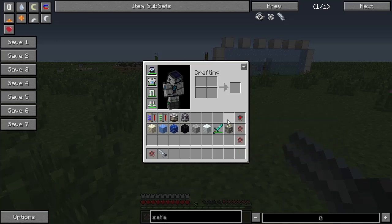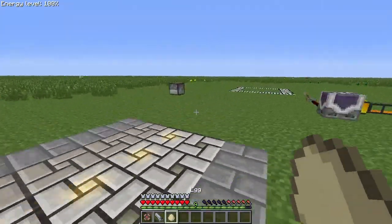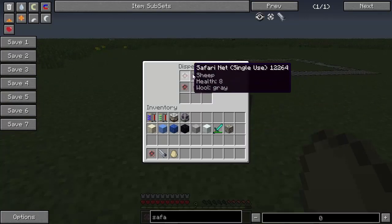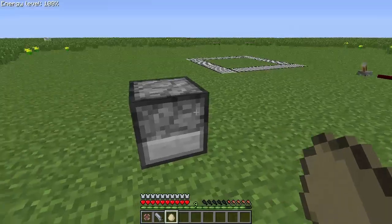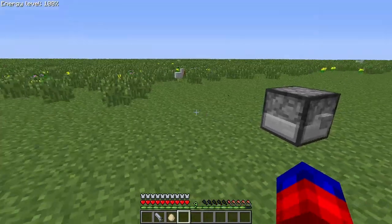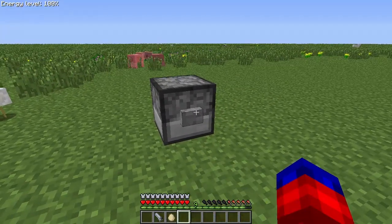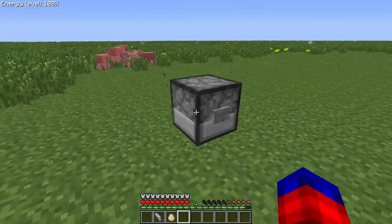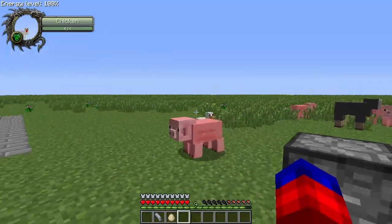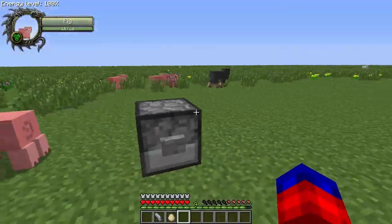Now we've got all these little guys captured, and that leads us to another really neat use of the Safari Net — they're able to be used in dispensers. I have some sheep, pigs, and chickens in there already. Just like any other dispenser, once you apply a redstone signal to it, it will launch your Safari Nets back out and release your creatures. You can't currently use a dispenser to capture creatures, but you can use it to fire them back out — that could be a lot of fun if you filled it with monsters.